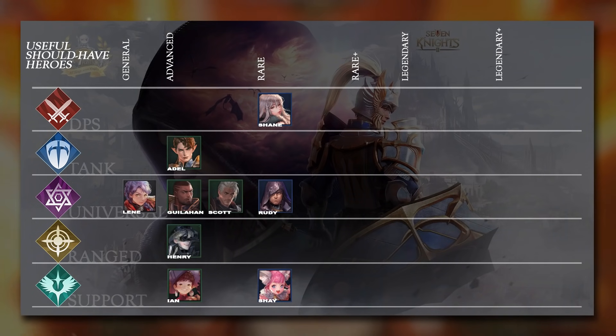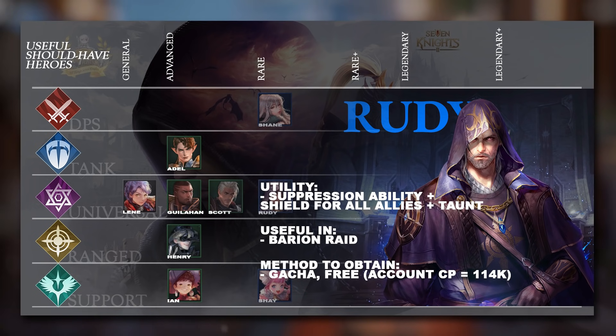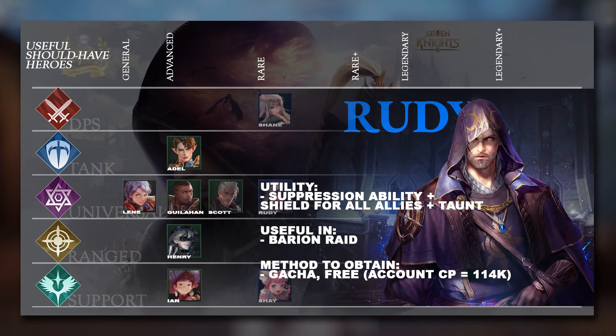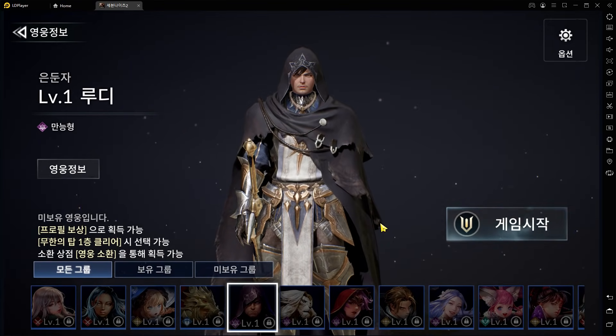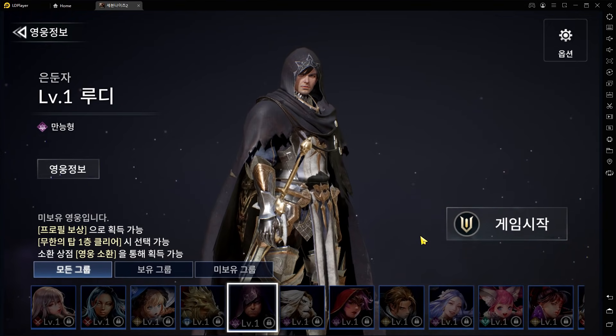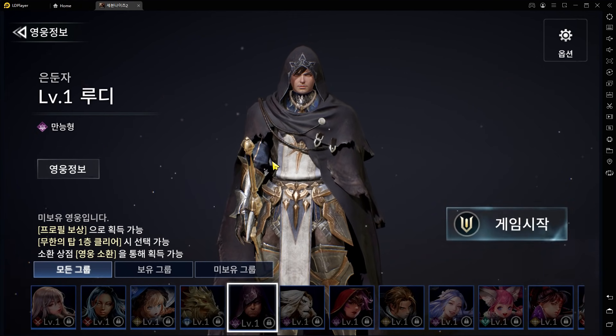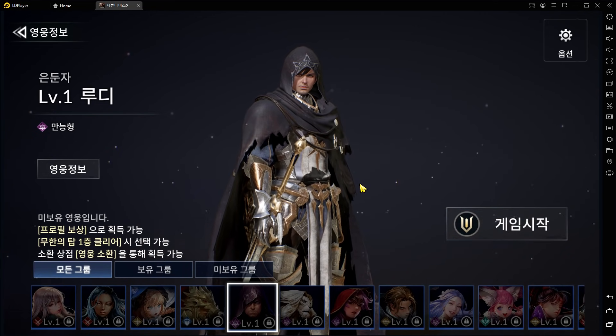The next hero is Rudy, a Universal hero — a little older than the Rudy we'll see later on. He has a Suppression effect making him great in the Baryon Raid. He also taunts and gives all allies shields, protecting your entire team from a lot of damage. He's free when your account CP is 114,000, so you don't need to worry about not having him. Rare heroes generally aren't too hard to eventually obtain through gacha, especially since several are given for free as you progress.